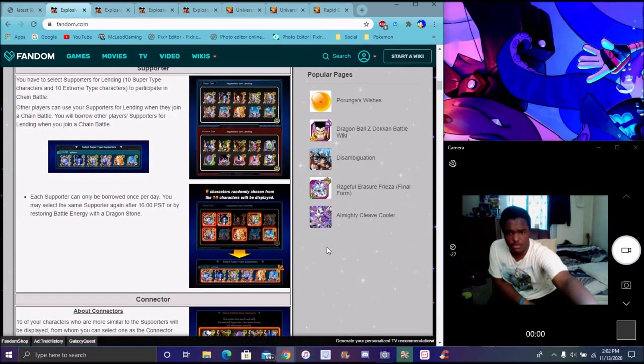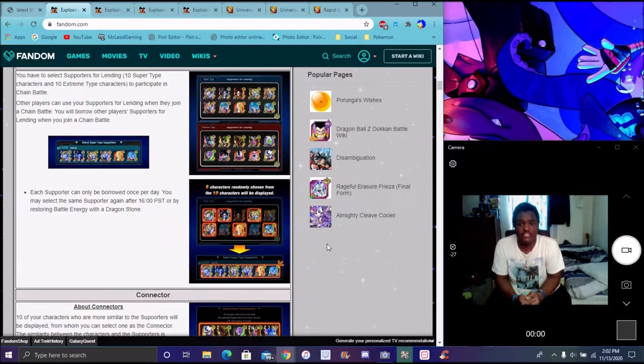You have your supporters — for heroes and villains you have 10 supporters each, spread around different boxes. It'll shoot six random units out from the 10 selected units on display. So for example, we might get Dragon Ball Super Trunks or Gohan randomly for heroes, and Cell or Goku Black randomly for villains. It's completely random — it'll select those random units to be on display.